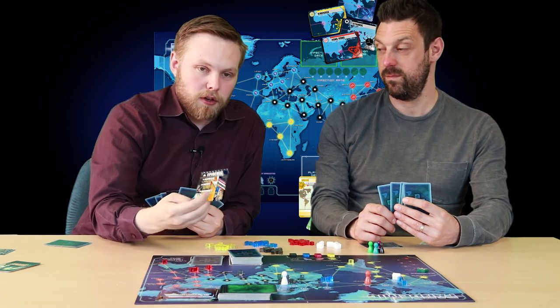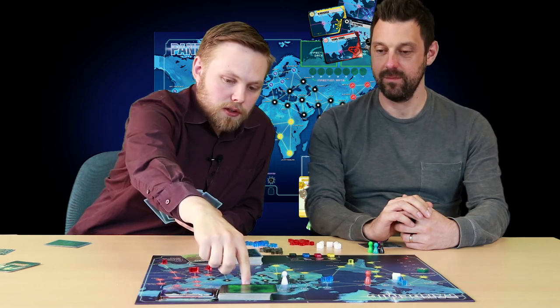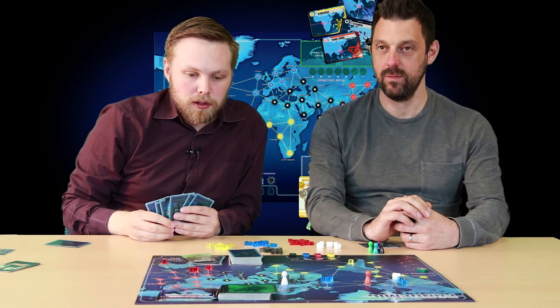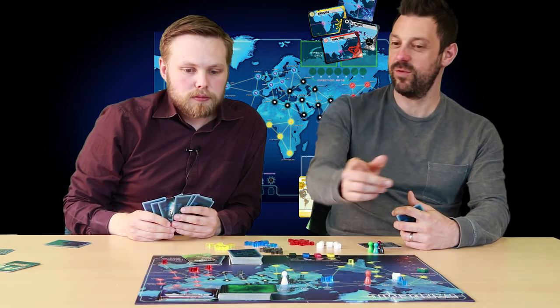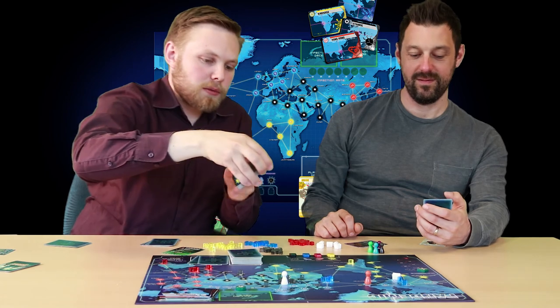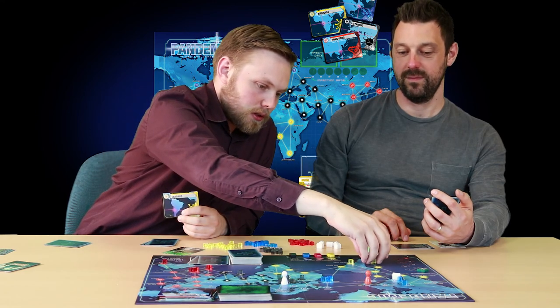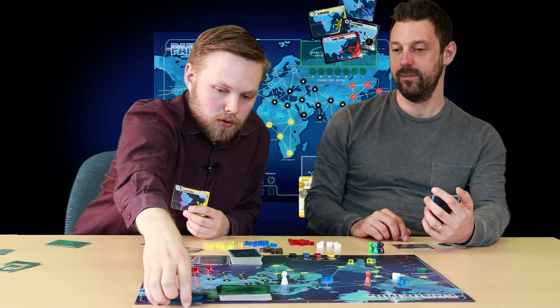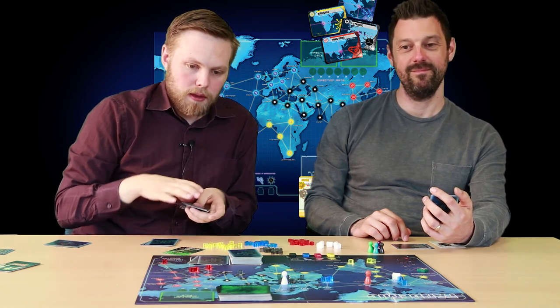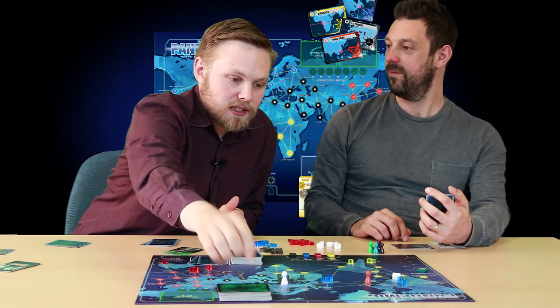Apart from that, I've just uncovered an epidemic card — and this is when things get really bad. First we have to move the infection rate counter over one; it's still on two, but if it gets to three it means you have to draw more cards. Next I take the bottom card from the infection pile — in this case it's Santiago — and place three counters on it. Then the infection intensifies: you take all cards from the discard pile of the infection deck, shuffle them, and put them back on top of the pile. This means every city that's been infected so far is going to be hit again in the following rounds.